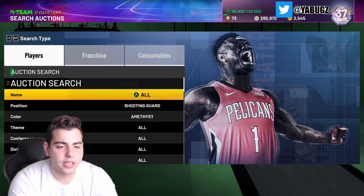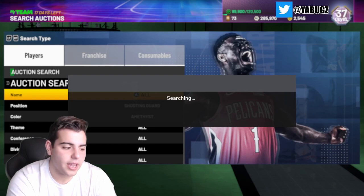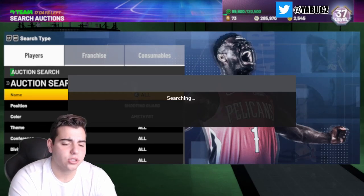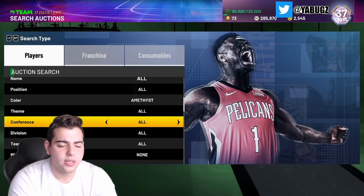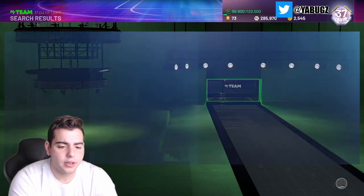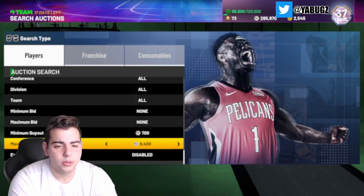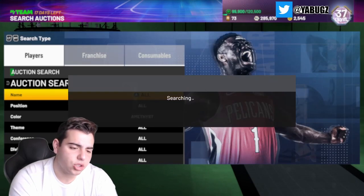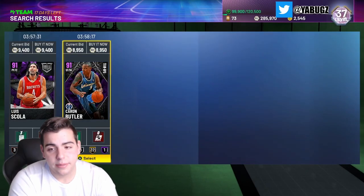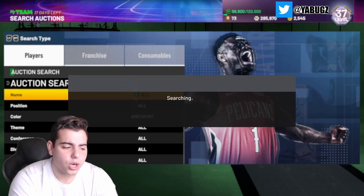I predicted the market to rise, so today is a great day to sell your cards. For Amethyst Cheapest, Karam Buller and Louis Scola are dragging the price down, but if you set it around 9,000 MT you never know what will pop up. Definitely try this filter out.